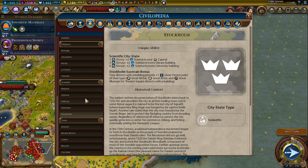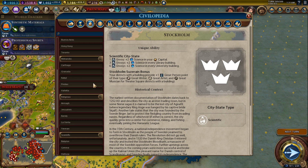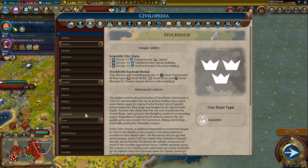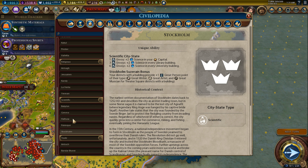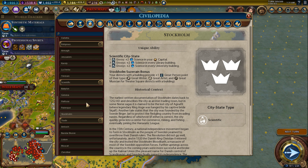Stockholm is definitely my favorite scientific city-state, even above Geneva. It's right there with Toronto and Buenos Aires as one of my top favorites. Stockholm and Buenos Aires might be my two absolute favorites because they're good for pretty much every game — which is rare. Most city-states are specialized, but these two always give you something good.